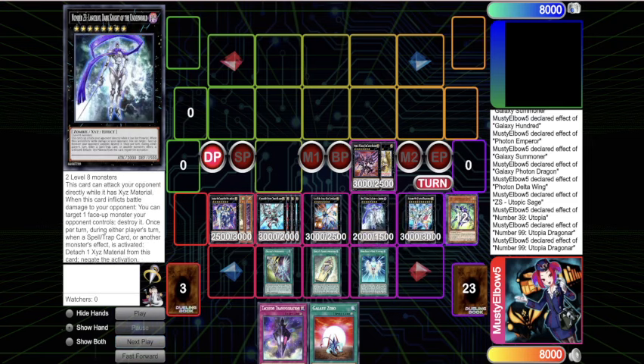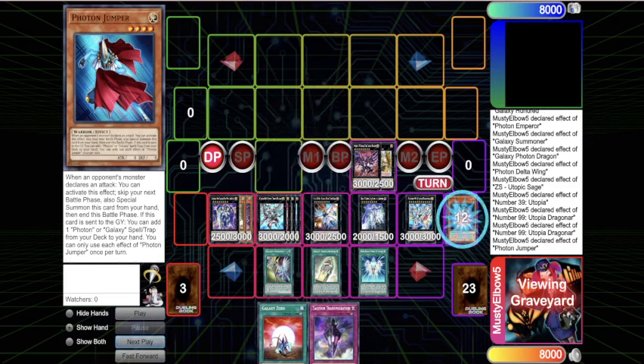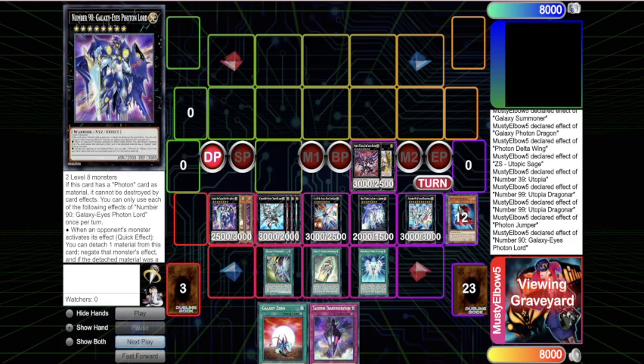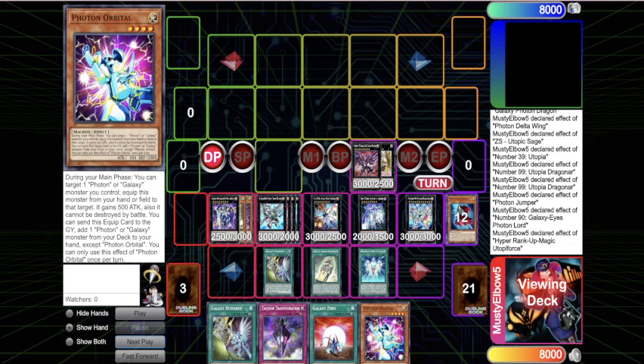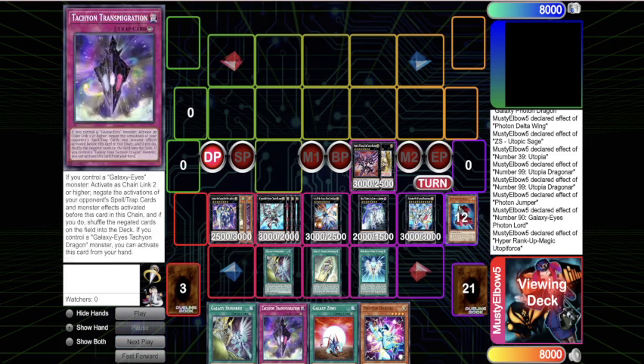During your opponent's turn you go into Number 23 Lancelot, which is an omni negate that trades. Now you have two monster negates and a spell negate - you want to have that answer for something like Evenly Matched. When you attach that material you're going to trigger Photon Jumper, and your Photon Lord can also get you another card. You're just getting all these advantage cards - the Sarcophagus is technically still online and you can't be beaten by Dark Ruler No More.